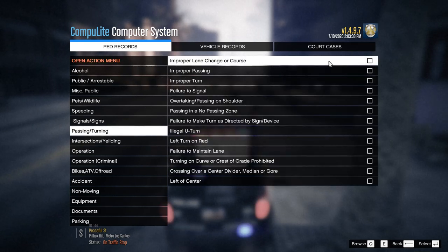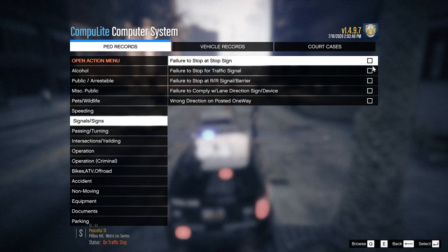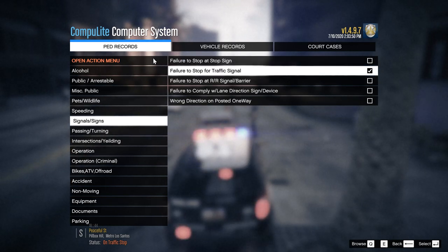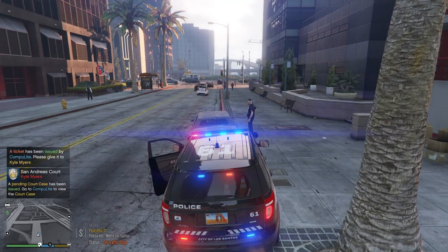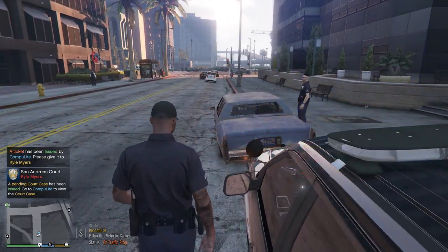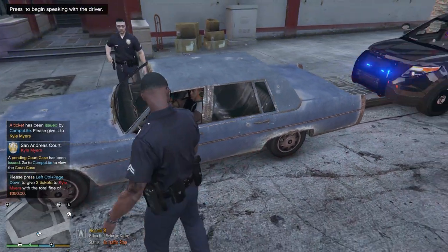We're going to cite for passing and turning — improper lane change — and signals, failure to stop at a traffic signal. We'll hit him with at least those two, and then get him out of the car.